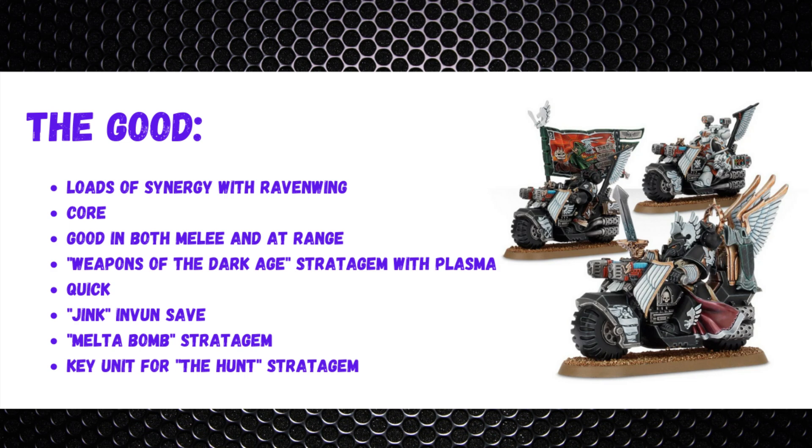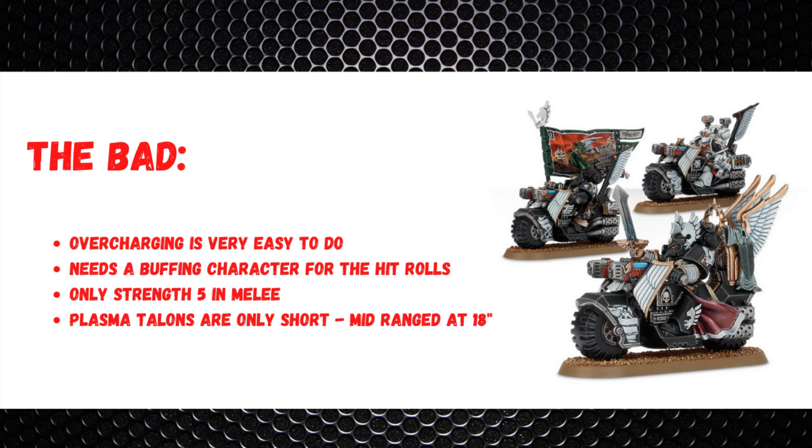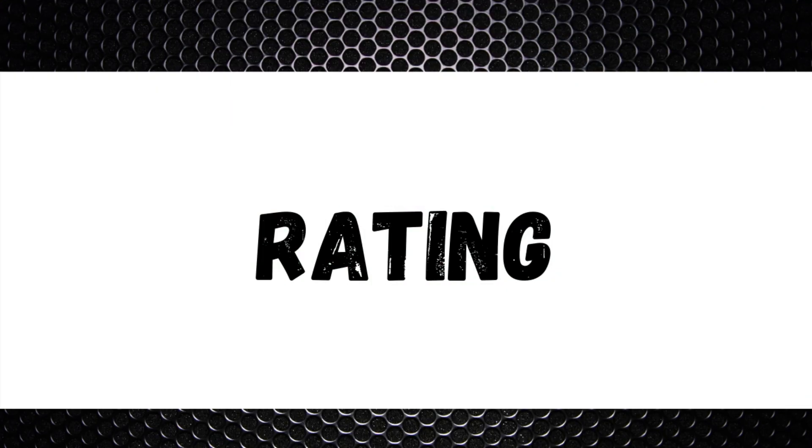As for the bad: overcharging the plasma talons is easy to do — with 10 shots from a unit of five you can expect one or two 1s, so you really need a buffing character to avoid casualties. They're only strength 5 in melee, which isn't terrible for anti-infantry but against dreadnoughts you'll probably need Swift Strike to get out. Finally, plasma talons are only 18-inch range — it's okay given bike mobility and advance, but if you're not maximizing movement it can feel short.